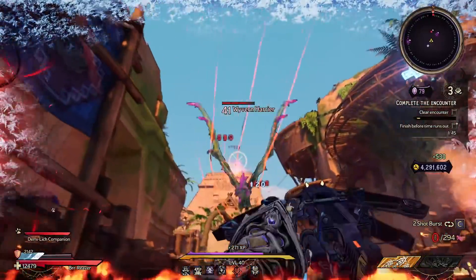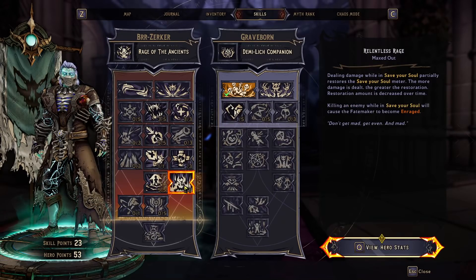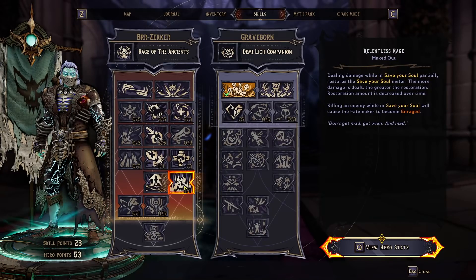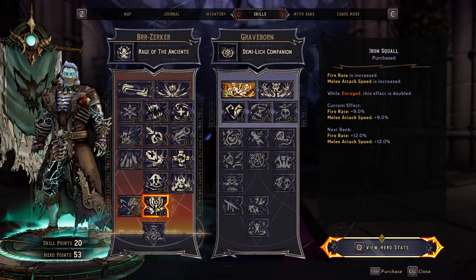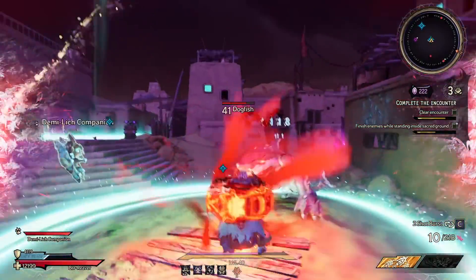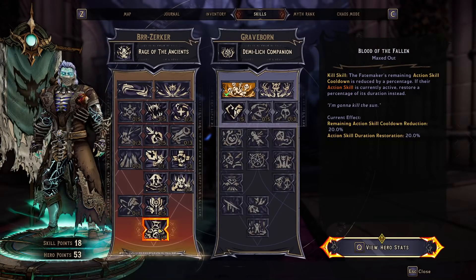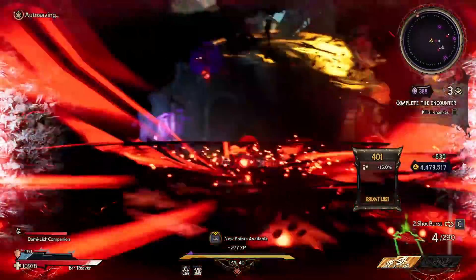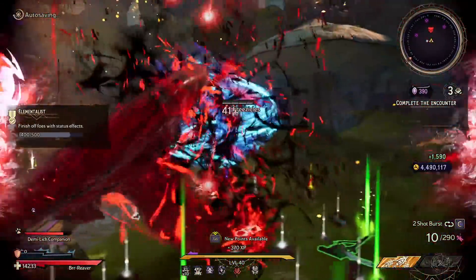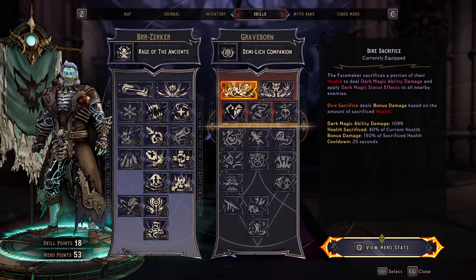Now we have some extra points before the Capstone, so pick up Relentless Rage. It extends the duration of Saviour Soul, making those later Chaos levels cake. It also gives us an enraged effect when we get back up. Then pump 4 points into Iron Squall, boosting our fire rate by 12% or 24% when enraged, which has benefited like Unyielding has from those Rage Duration boosts. Finally, we get Blood of the Fallen — the skill that makes it so you can use Dire Sacrifice almost constantly. When you get a kill while it's cooling down, the remaining cooldown is reduced by 20%. Dire Sacrifice has a 25-second cooldown, so a single kill will knock off 5 seconds.